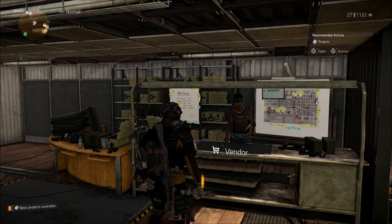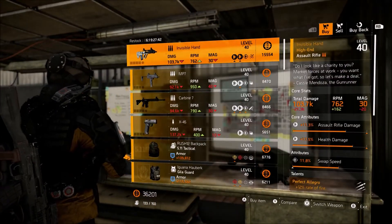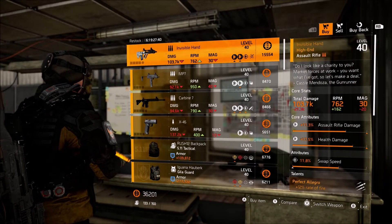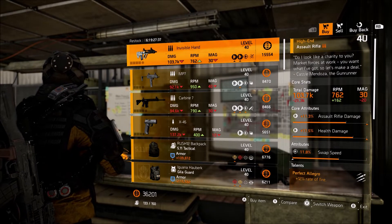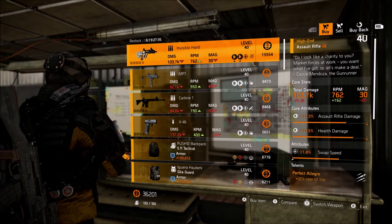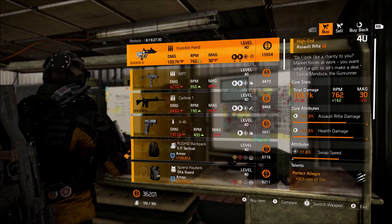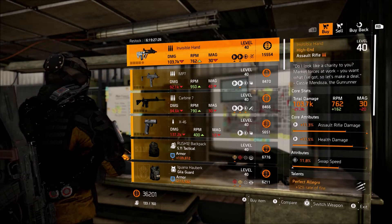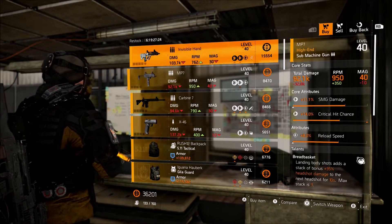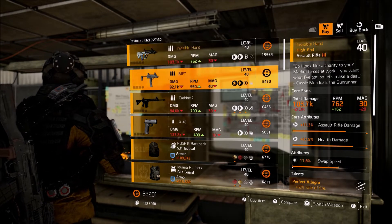Jacob here. It's currently the 14th of December 2021 and this is this week's vendor reset. At the front desk vendor, they're selling the Invisible Hand. This is actually the only gun in the game that still has a legacy talent on it to this day, due to the fact that the legacy talent was moved when Warlords was implemented. If you guys don't have this weapon, I highly recommend picking it up mostly for nostalgia purposes, and also it's one of the more unique named weapons in the game.